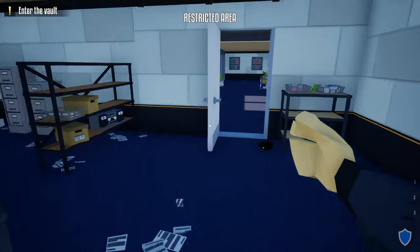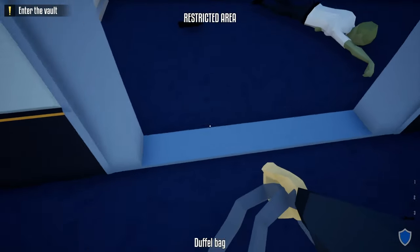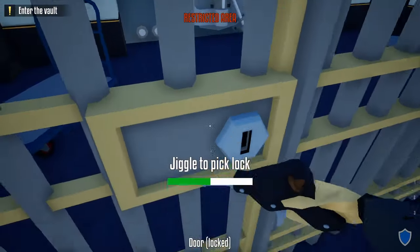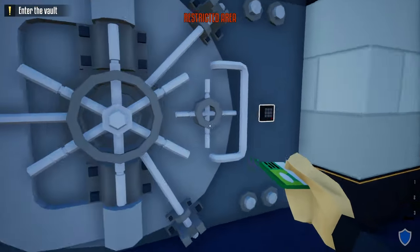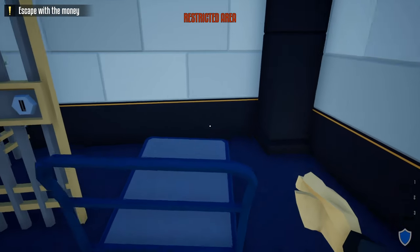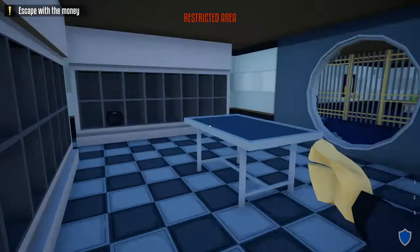Go up these stairs and make sure this door is open for future access. Grab the duffel bag, head over to the vault, unlock the door — and we're done with the lock pick. Take the vault key card, unlock the vault door, and now we're inside.